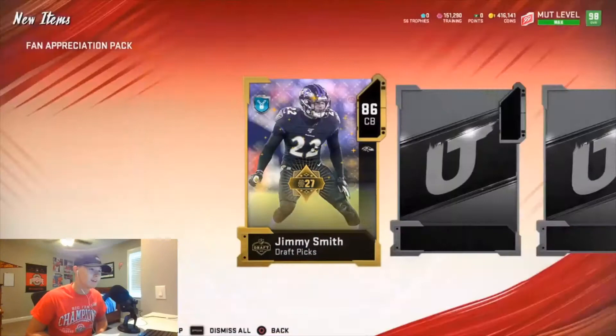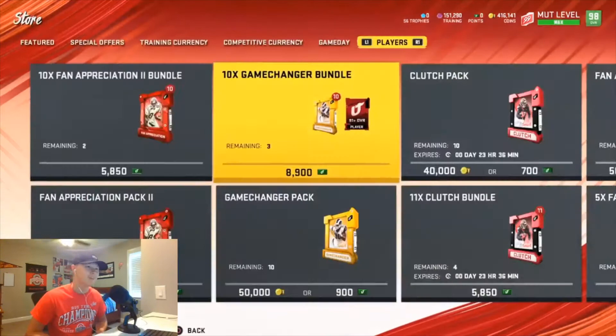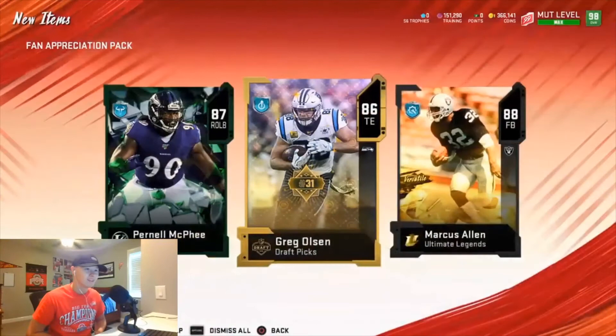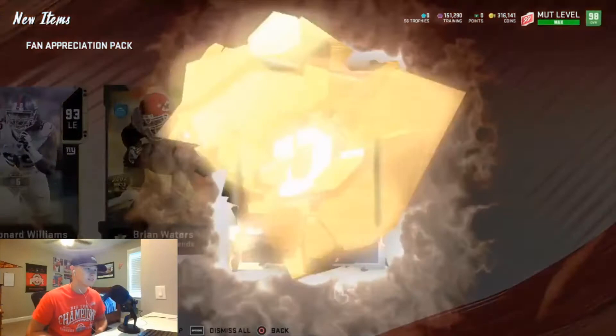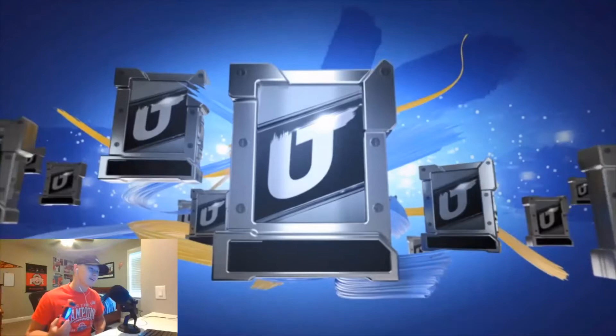Holy cow, I still can't believe we pulled that Cam. 86 Big X, 96 Marcus Allen — I'll take it. This is not bad guys. I might pull all of them, all of them, just because why not? When we pulled a GT, let's go ahead and pull all of them. 88 Mark. I cannot believe we pulled a GT guys, that's crazy. Big X, 92 Big X. I want to try to get Walter Payton because that would really help, but I know we can go ahead and pay for him with that GT and we only got one more pack.